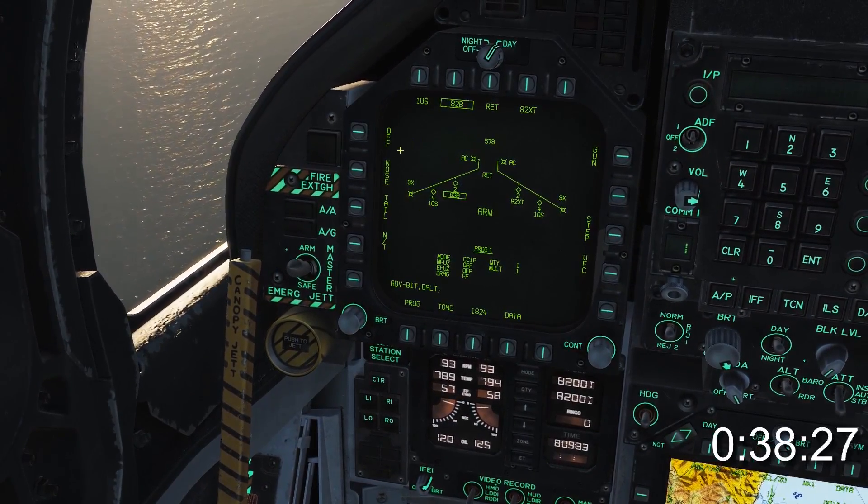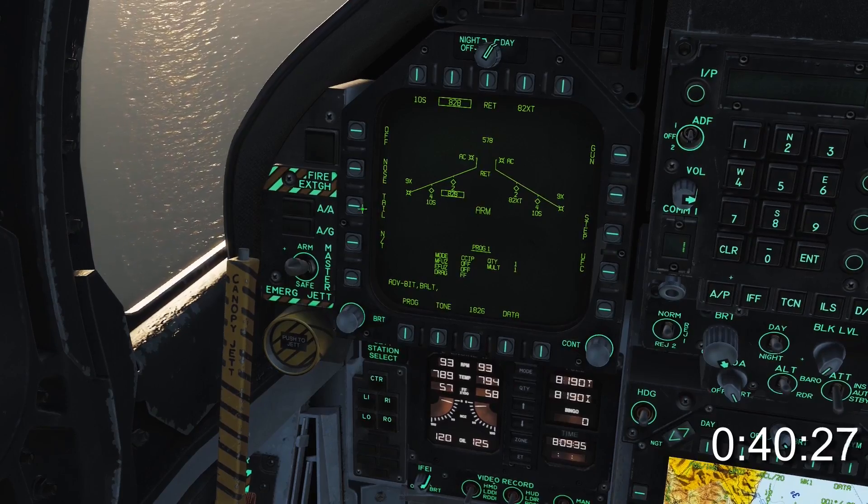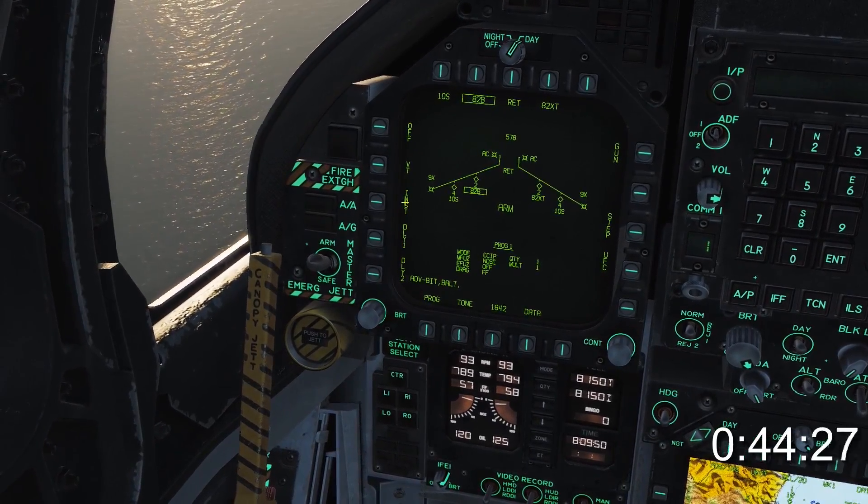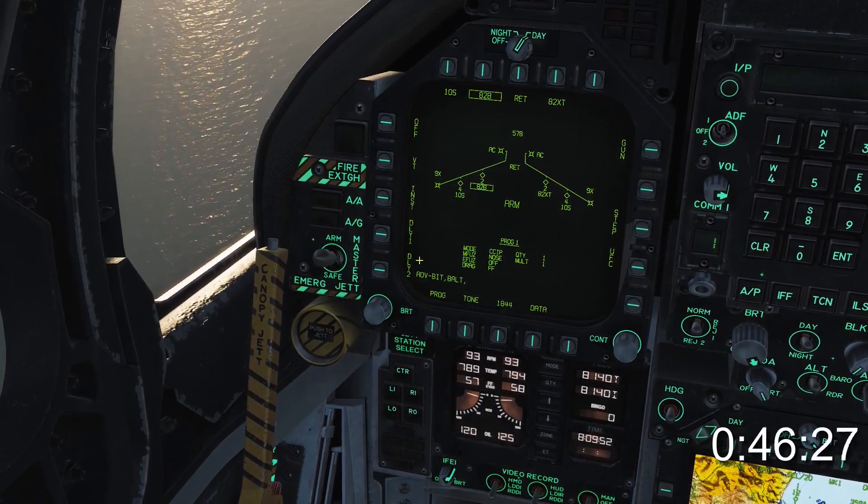The mechanical fusing menu allows off, nose, tail for greater penetration — giggity — or both. The electronic fusing menu allows variably timed, instantaneous, or a choice of two delays.